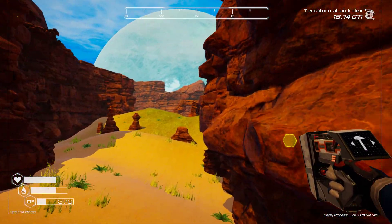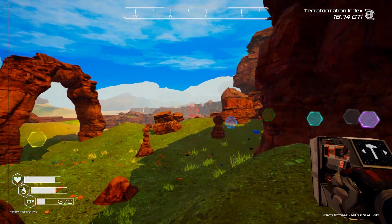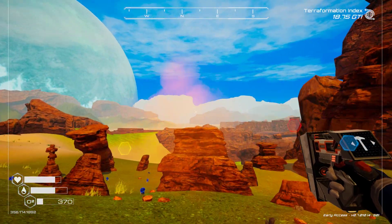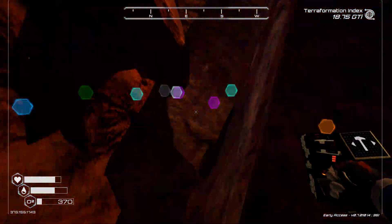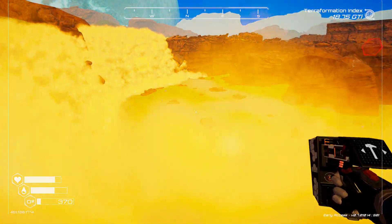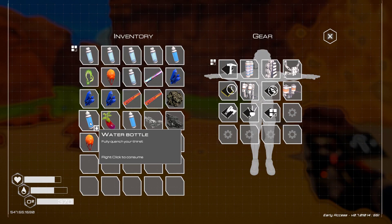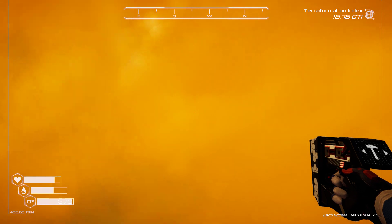We're going to continue with the journey - that was kind of cool. We'll head this way. I'm pretty sure I've checked all of these already - these are out in the open. What's over here? Is this another cave? No, it's a dead end. Off we go and drop down into this valley. We need some oxygen - okay, got that.